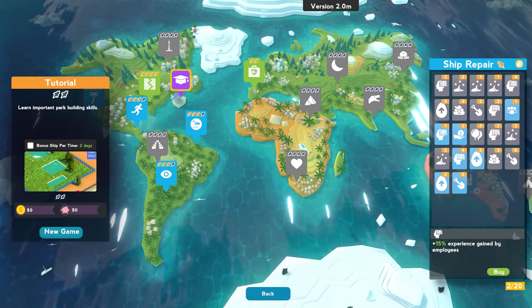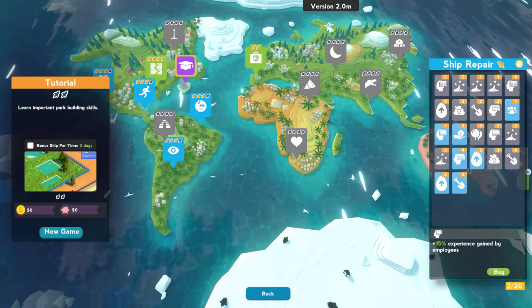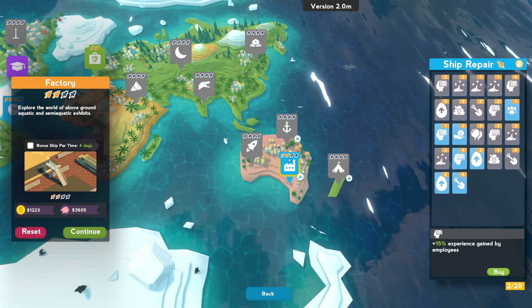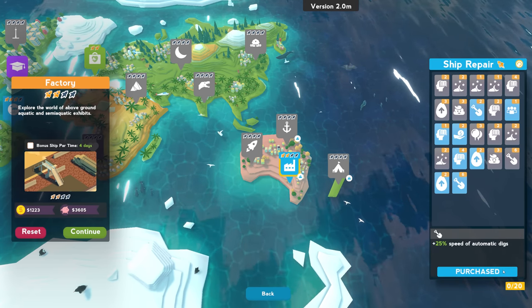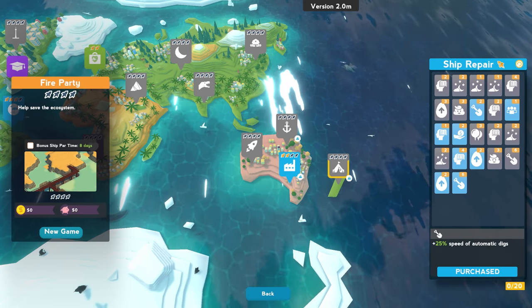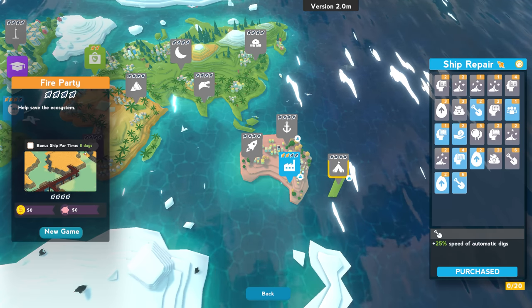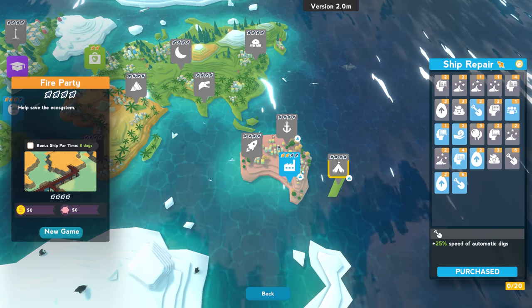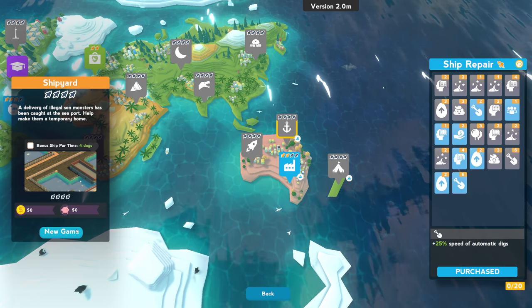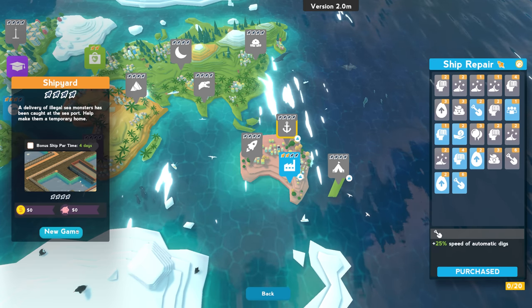You will have to work through the campaign a little bit - you could of course just play on sandbox - but all the sea monsters campaign missions are at the end of the game. You basically have to get 18 rockets to get this far. There are three new levels: Factory, which I tried and didn't like because you're very limited on building space; Fire Party, which terrifies me with its eight-day par time; and Shipyard, which we're going to try today. The game adds some really cool species - Liopleurodon, Dunkleosteus, all the way up to Megalodon.